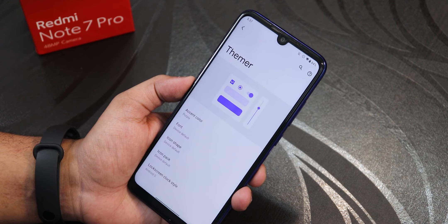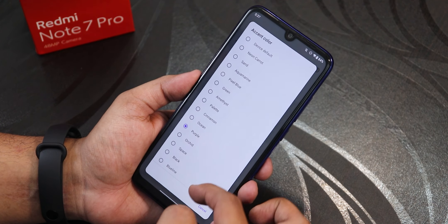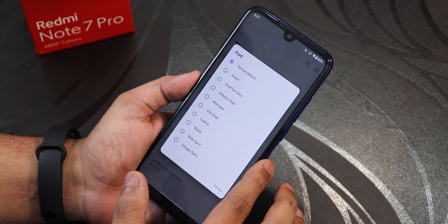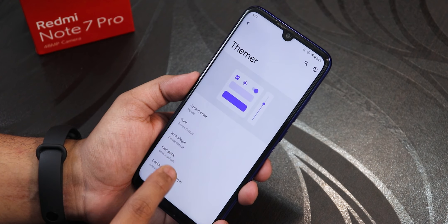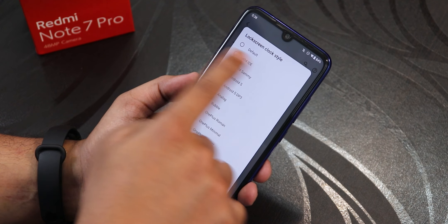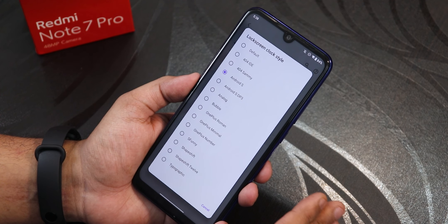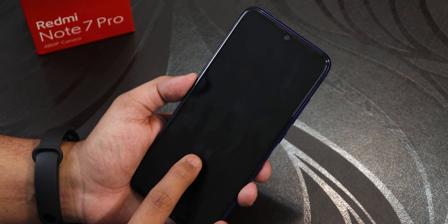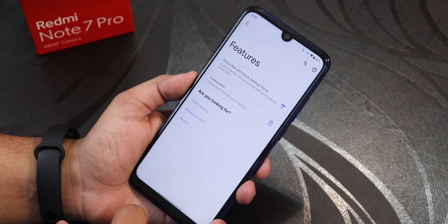In the Theme Customizer you get accent color presets — a large selection — and I've been using purple. There is font customization with multiple font options, Google Sans included. You can change icon packs and icon shapes. For the lock screen clock style, I have the Android S-style clock selected, but you can choose from many options. The Android S style gives a bigger clock and looks amazing in my personal opinion.